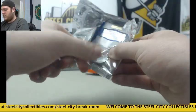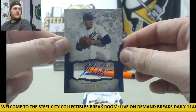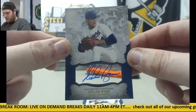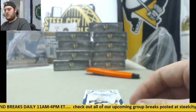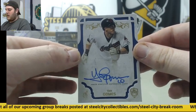First cards out of the gate, and a big one — 5 of 30 for the Texas Rangers: Nolan Ryan. Big hit right out of the gate for the Rangers. And for the Indians: Yan Gomes. Nolan Ryan right out of the gate and Yan Gomes.